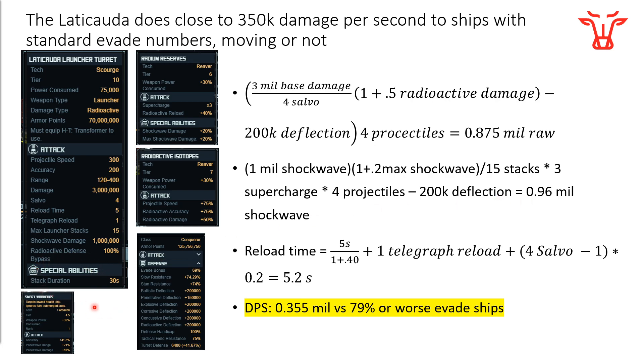It has a stacked duration of 30 — you don't really need to worry about that too much. The reload time gets a little more complicated: 5 seconds base damage divided by 1 plus 0.4, where the 0.4 is the radioactive reload bonus of 40%, which you can see right here. Then you have to do a little bit of extra math because this is a salvo turret — it takes 0.2 seconds between every single shot, so that's 4 salvo minus 0.1 because the first one is free. You also have to add on the telegraph reload stat of 1 second. That gives you 5.2 seconds total cycle time for this turret.